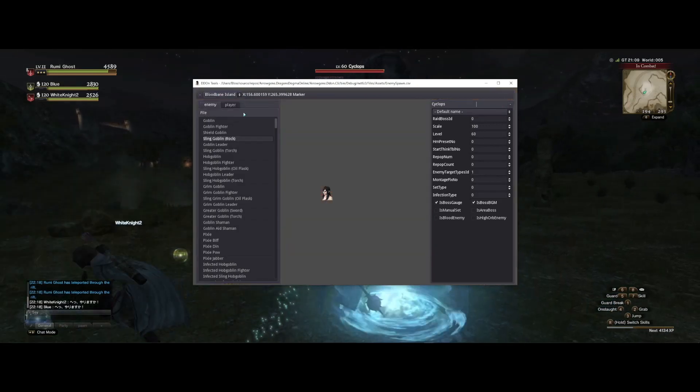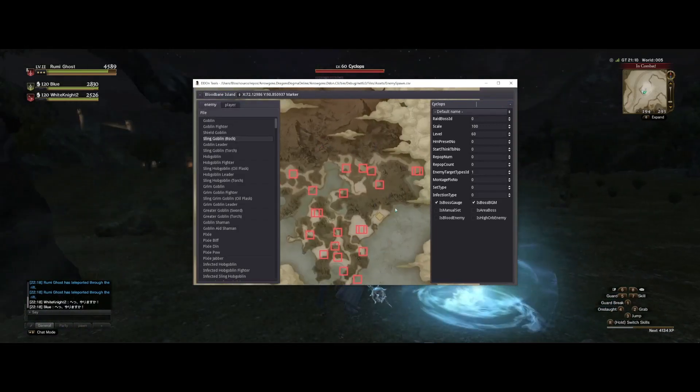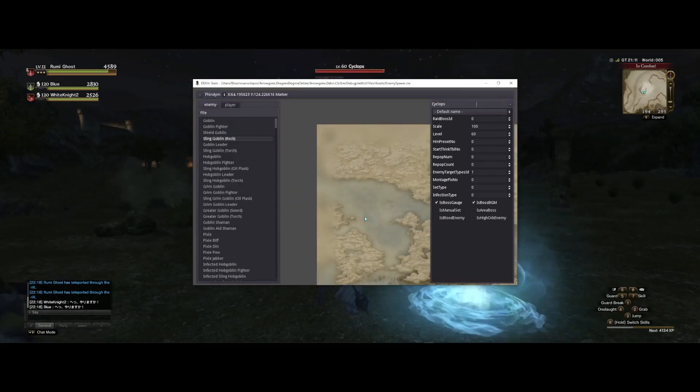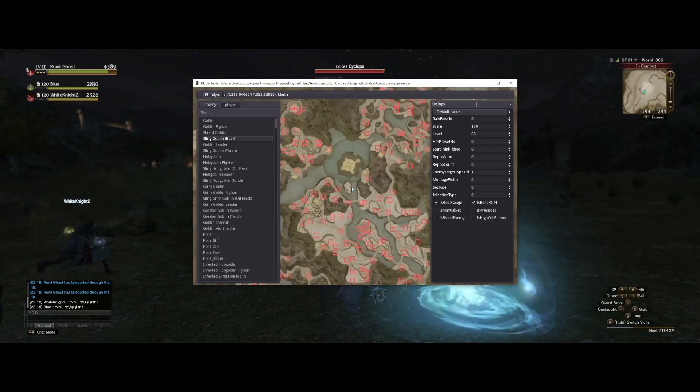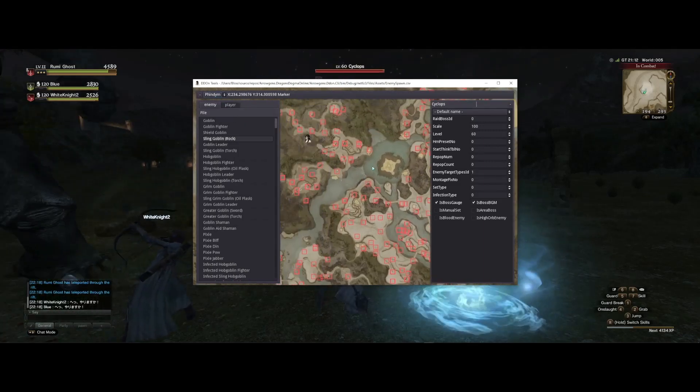Just click on this drop-down, zoom out a little, and simply drag and drop enemies in whatever location you wish. Even Season 2. All right, best of luck. Have fun.